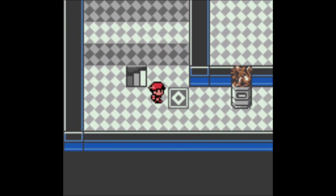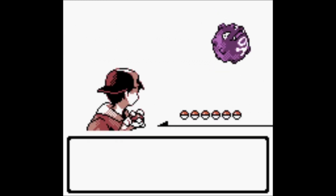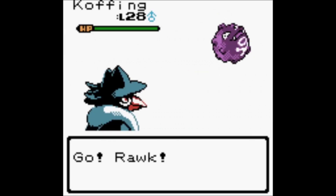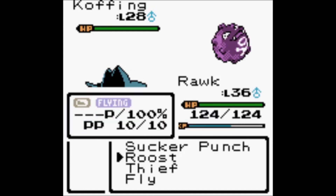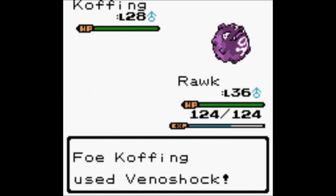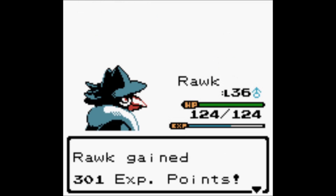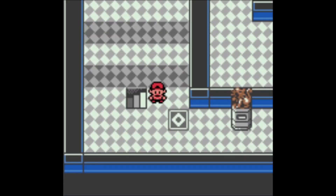Up here you have a bunch of floor tiles containing, I think, Voltorb, Grimer, or Koffing. Step on the wrong one and you'll have to fight a Pokémon — you can actually catch them this way. You can't run from them either. One uses Self-Destruct — please don't hit me. In this game I think it doesn't do the massive defense drop, but Honchkrow is very powerful so it doesn't matter.